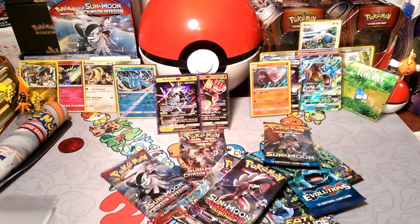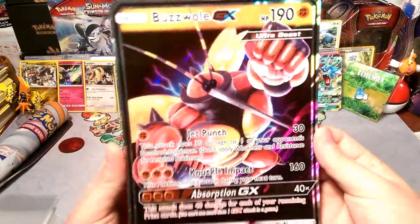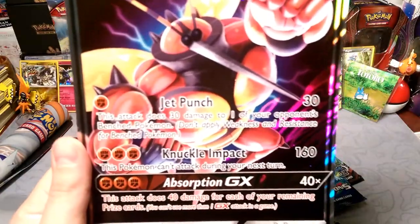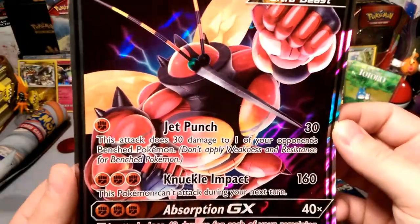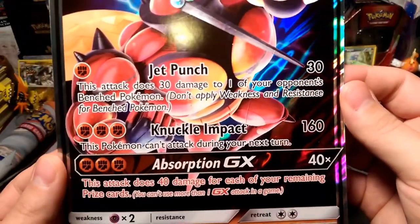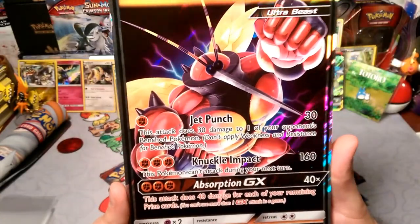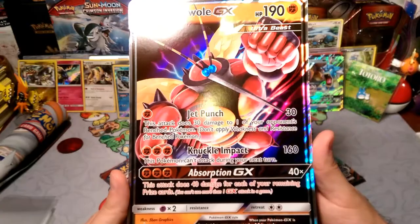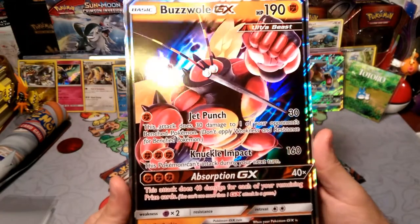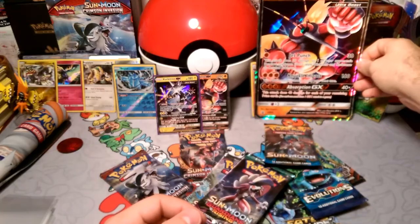Let's pull out Buzzwole and go over him pretty quickly here. Buzzwole GX — 190 HP, by the way he is 180. Jet Punch does 30 damage to one of your opponent's benched Pokémon and 30 damage to the active for one Fighting energy or one Strong energy. Knuckle Impact — this Pokémon can't attack during your next turn, so that prevents you from doing Knuckle Impact again, but you can still Jet Punch and then Knuckle Impact. Absorption GX does 40 damage for each of your remaining prize cards — in the beginning it's going to do a lot of damage, in the end it's not going to do hardly anything. Use him quickly or not at all.